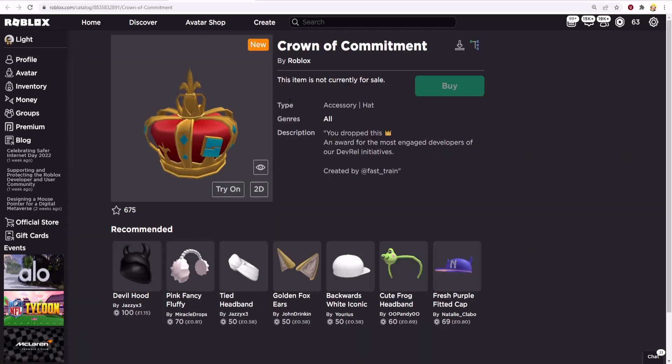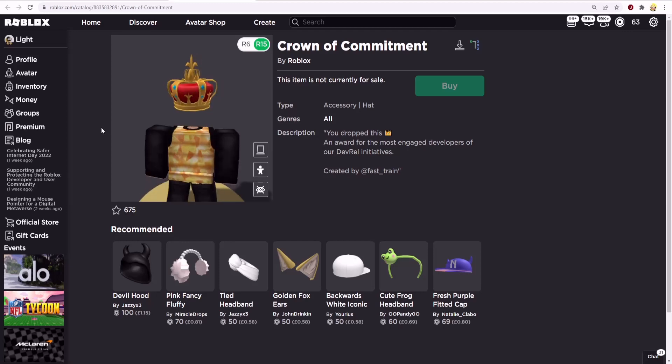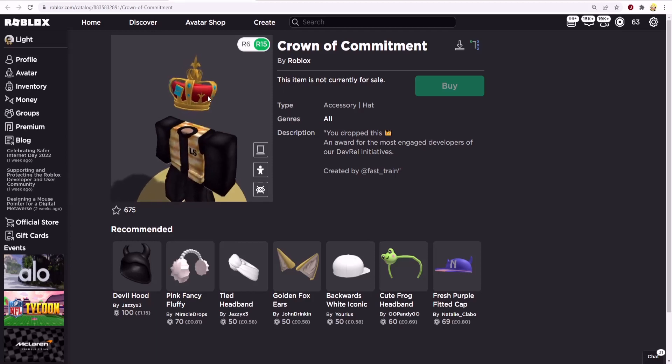This is a brand new item and I'm excited to show you how to get it. It was created by fast_train — well done to him for creating this item. The mesh and texture looks amazing, and this is how it looks on your Roblox avatar. As you can see it looks wonderful, and hopefully I can get this one day. Maybe I'll just need to change the hoodie colour and it'll suit the colour of this gold right here.